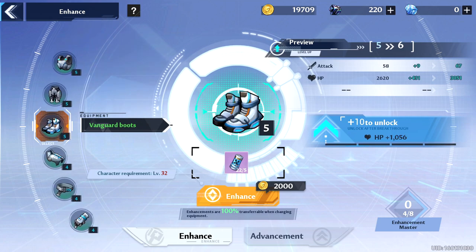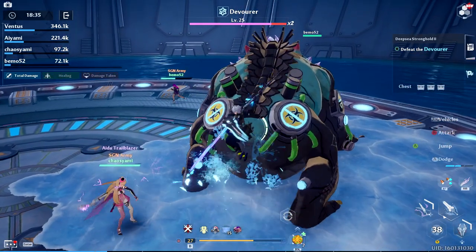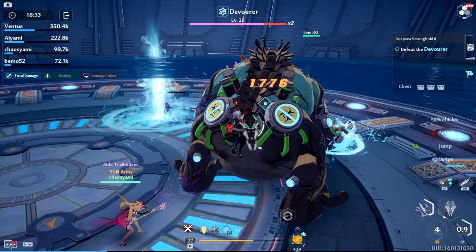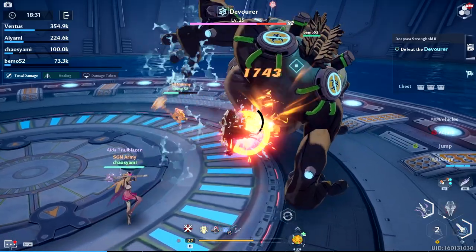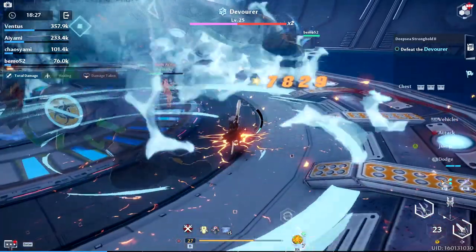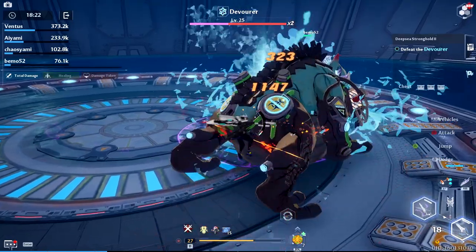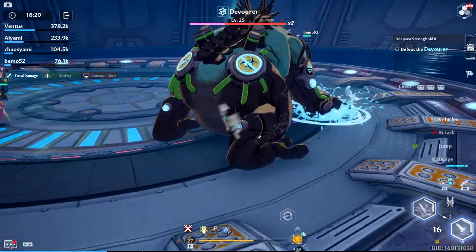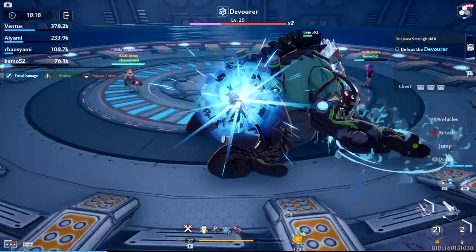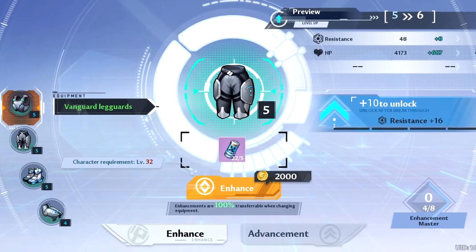When you get a new tier of gear you'll have the option of retaining your old gear's level, so if you've maxed out a grey chest protector but now have a normal or even a rare chest protector, you can transfer that level to your newer piece. When a piece of equipment reaches level 5 it will require a second enhancement material — advanced modules — which are also purchasable in the Crystal Energy store.